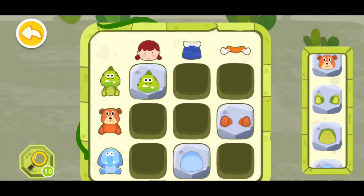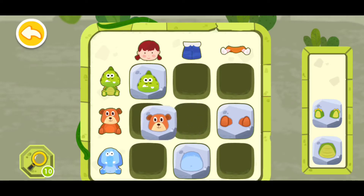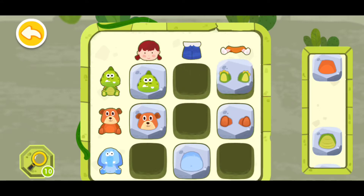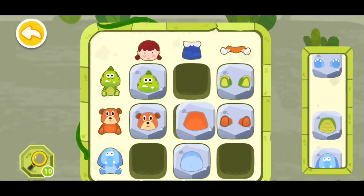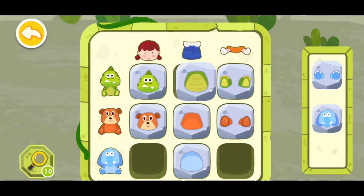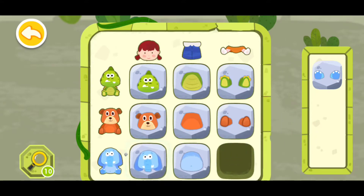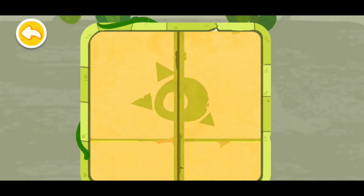This one here can go right here at the face one. This dinosaur can go right here. This clothes has to go right here, this one can go here, this can go there, and this one can go here. Congratulations, you have successfully deciphered the code!